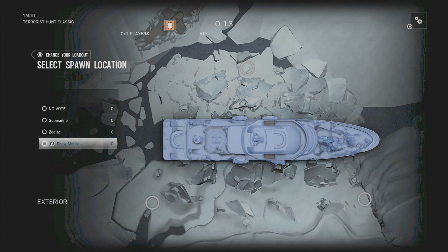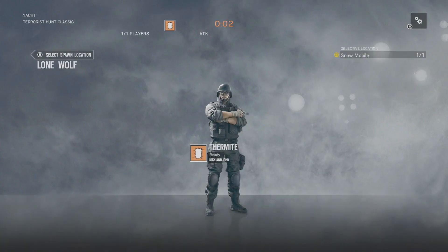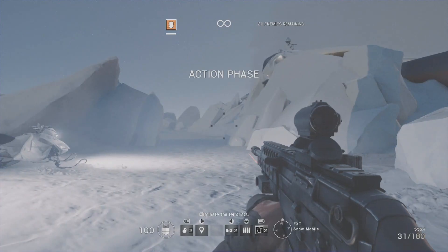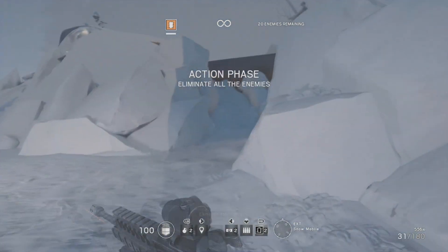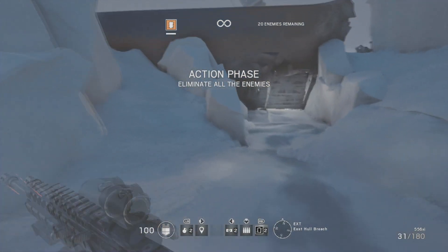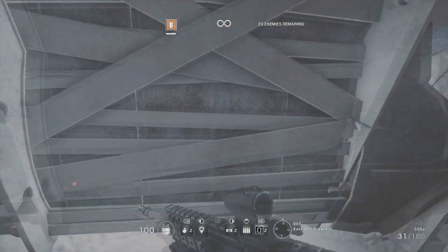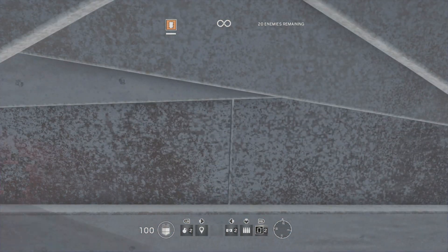Out for Rainbow Six called Black Ice. This is the newest map — it is a yacht set in like the arctic, iceberg-ish area. Somehow this yacht crashed into the ice. There's kind of a submarine, a side boat, a snowmobile, so it's really a cool map and layout. I think they did a few more updates to the game of course.